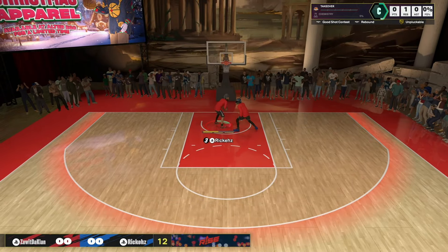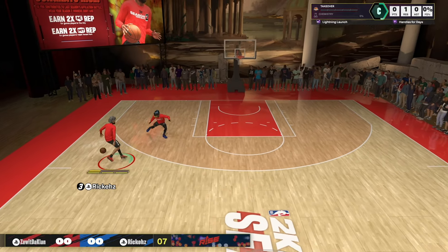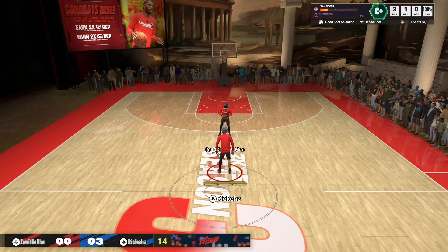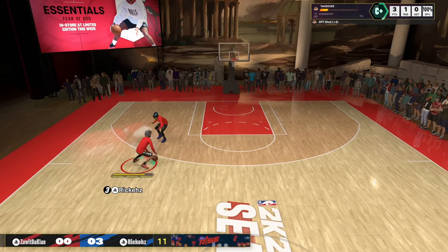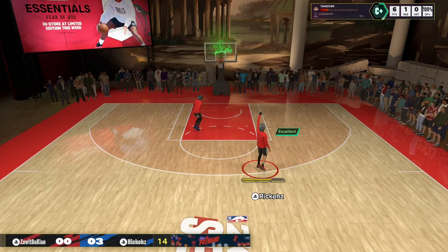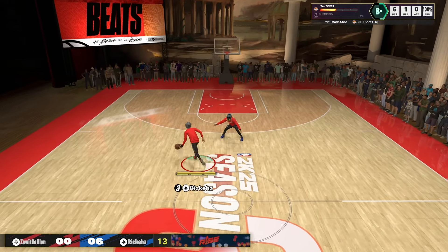First game with this jump shot. I'm going to show you guys this jump shot is consistent. Low energy — green! Energy or not, we still got it. I low-key still had my adrenaline bars but my stamina was low. But this jump shot has one timing — that's why I like this jump shot. The only time I have different timing is when I have low energy. Green again!